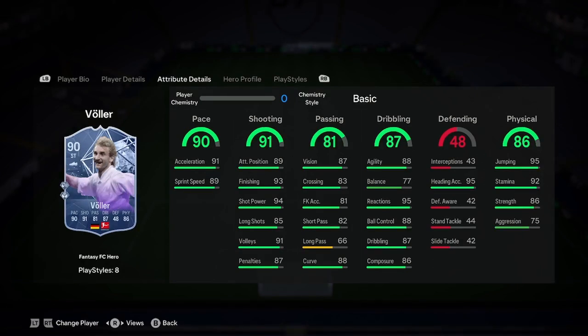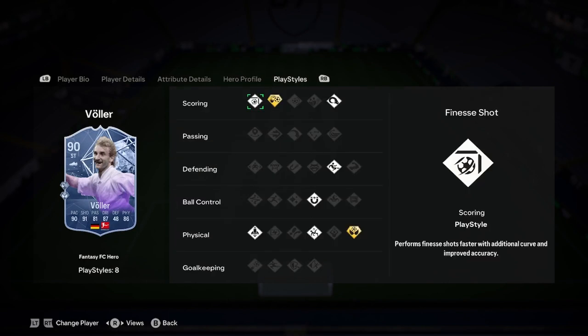Dribbling's great, defending's great, and physicality's great. With a possible upgrade as well, will he be extinct forever? No, but he's obviously good. Play styles include finesse shot, power header, slide tackle, first touch, acrobatic, and quick step around. Normal play styles have got aerial plus and chip shot plus. So it's an insane card.